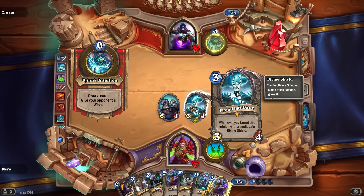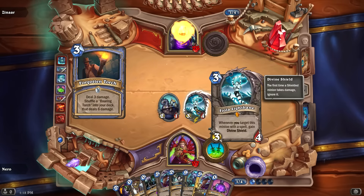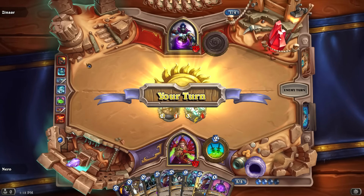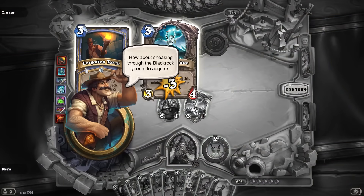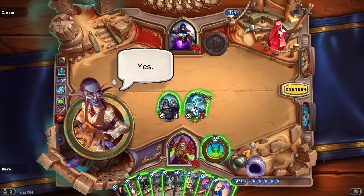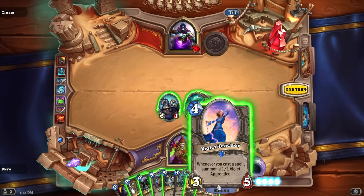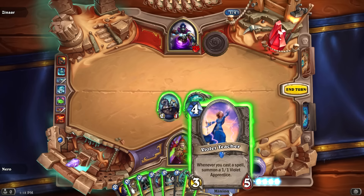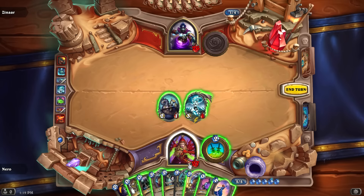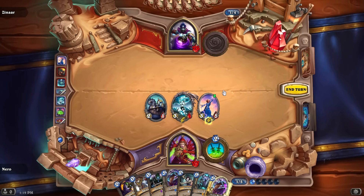I don't have any buff cards to target it with. Forgotten Torch does three damage and then shuffles a Roaring Torch into your deck. Whenever I cast a spell, summon a 1/1 Apprentice. I could put that out, then prep and eviscerate his face. We'll wish for another new card — my hand is filling up pretty quickly.